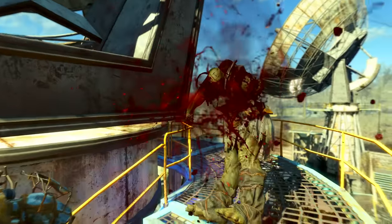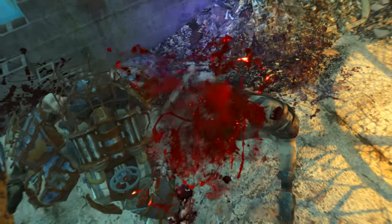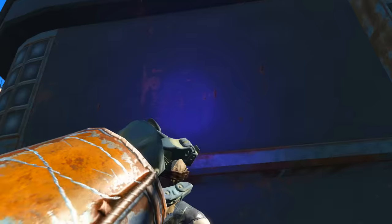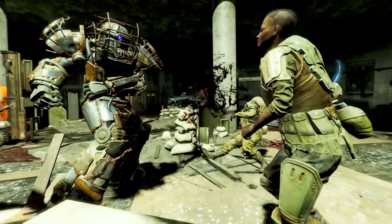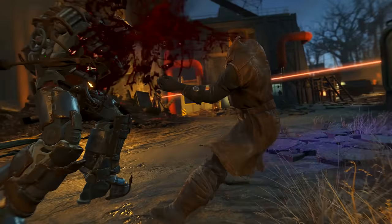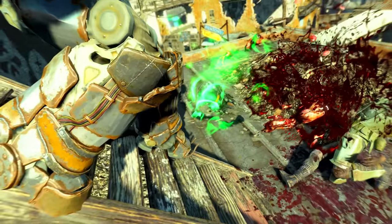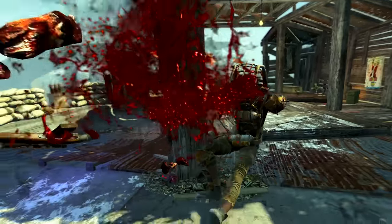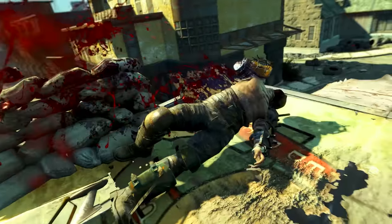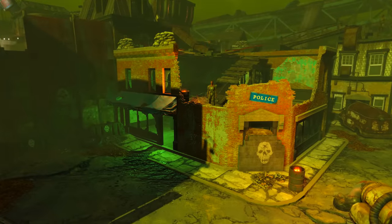Welcome back to Fallout 4. This video is a walkthrough guide on how to acquire the unique piece of power armor known as Tessa's fist. I'm also considering it as a unique weapon because it is specifically designed to be used with an unarmed build — it's much more of a weapon than a piece of armor. Hopefully I can dispel myths that unarmed builds are bad, because using Tessa's fist actually got pretty mental.